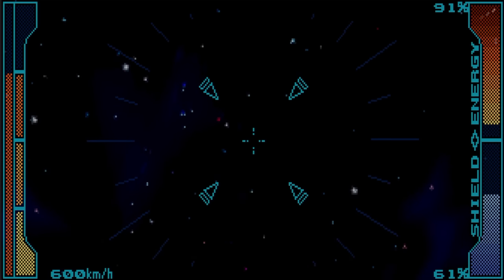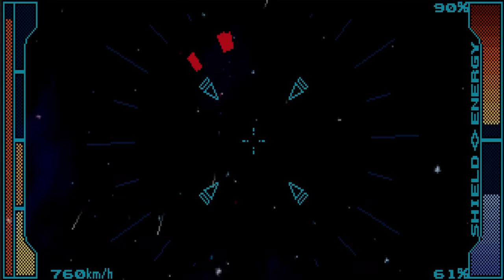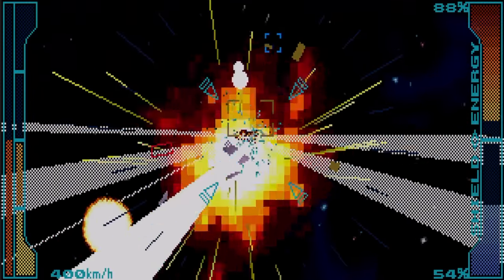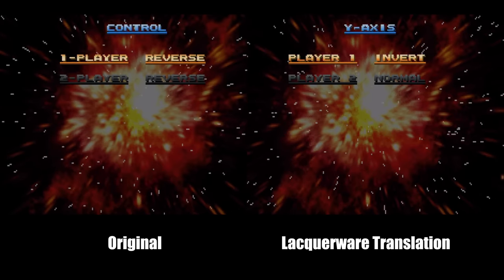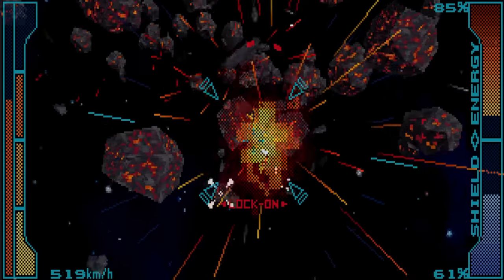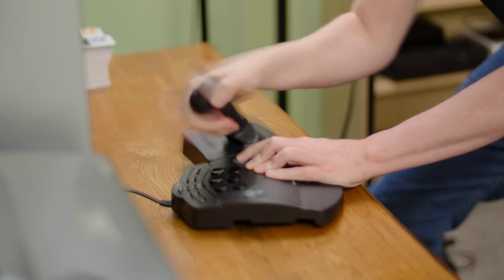The new voices aren't just in the FMV scenes, but often during gameplay as well, where the sound quality remains excellent. This project took them around 16 months to complete and uses nine volunteer voice actors. They even updated the loading screens and menu text. As for the game, you still fly around in 3D space and shoot things — it's fun, just like its predecessor. Lacquerware even added support for the Saturn mission stick, and it controls perfectly and naturally with it, but it also supports the Saturn analog controller.